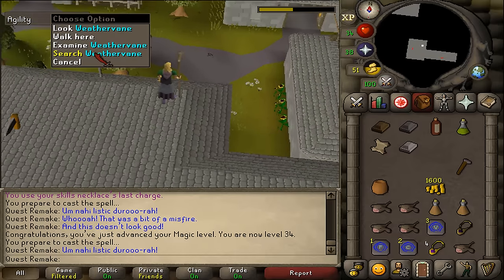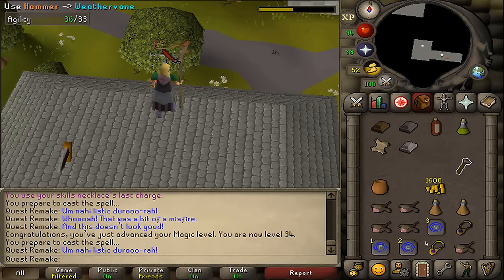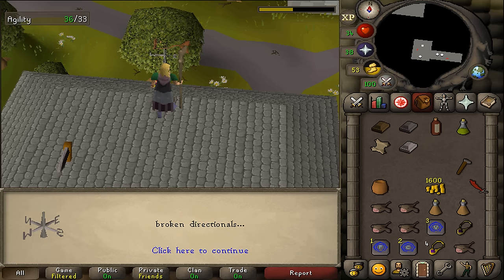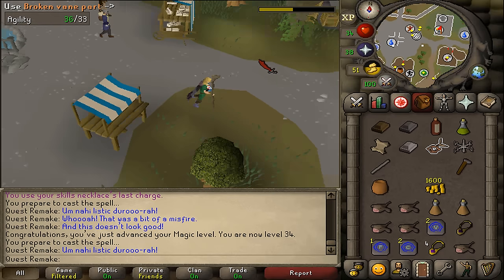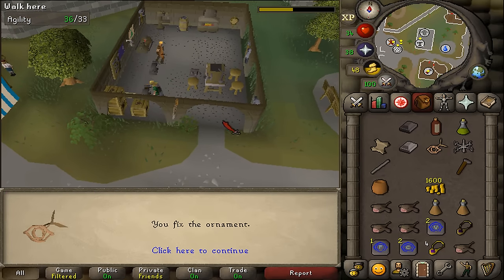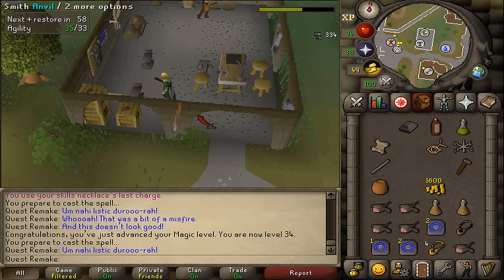A weathervane — let's right click and search it. Next use your hammer on it, click to continue, search it once again to find three parts. Next let's teleport to any anvil to use these three items on it. You could for example teleport to Varrock and use Horvik's anvils, or you could just simply go back downstairs and use the ones in the Elemental Workshop. Let's use them on any anvil to fix them. Once you have fixed these three parts, let's return to the weathervane.